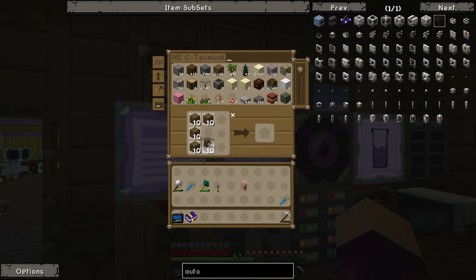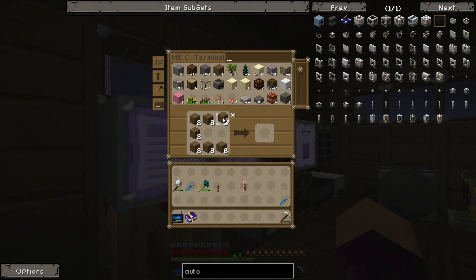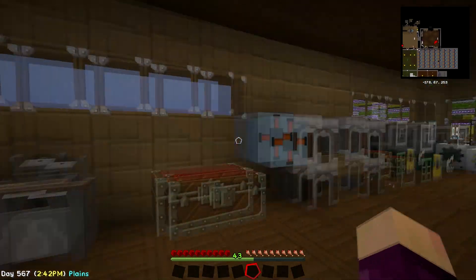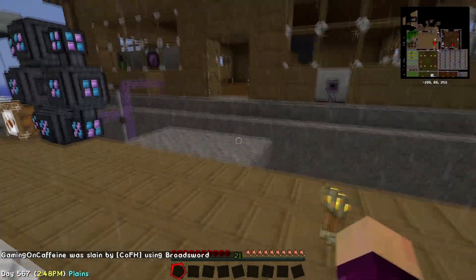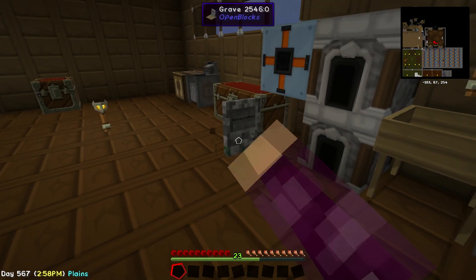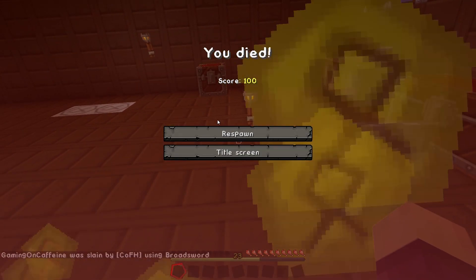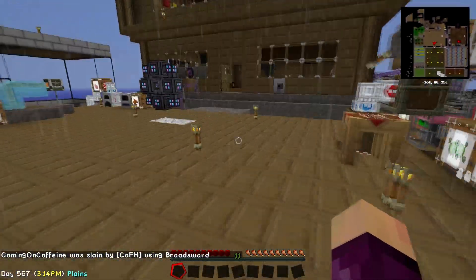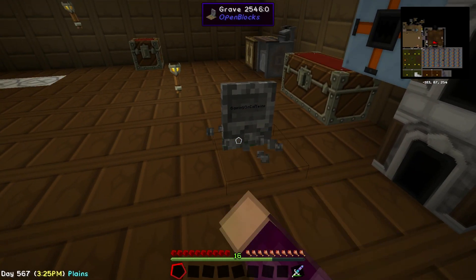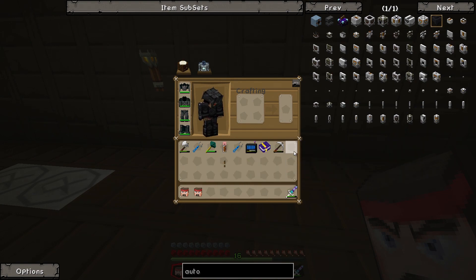We dump our stuff in a chest and take off our armor. The autonomous activator one-shots us, we get a gravestone which contains a player head - look at that! We need to turn off the activator if we ever want it to stop killing us. We respawn, grab the sword back out, get two player heads total, then retrieve all our gear and put our armor back on.